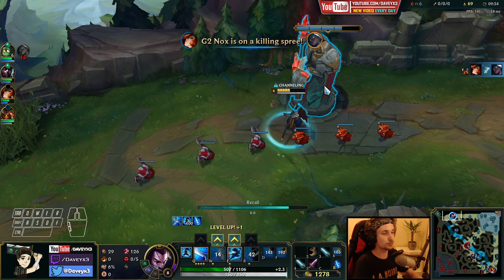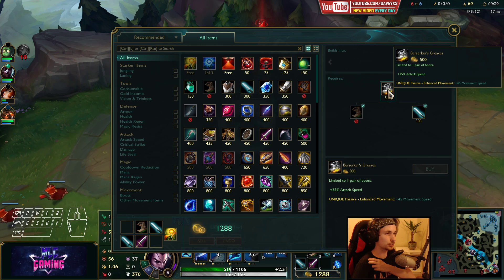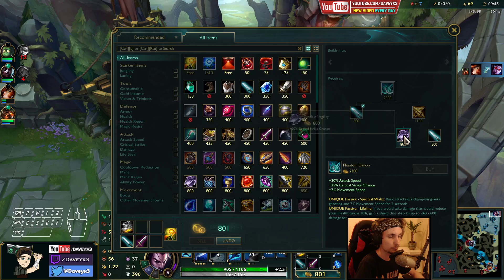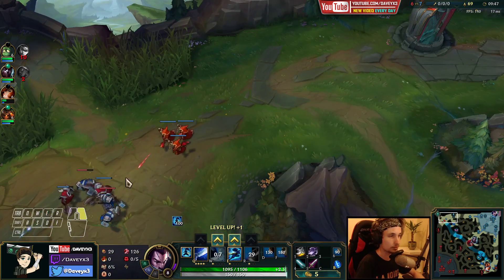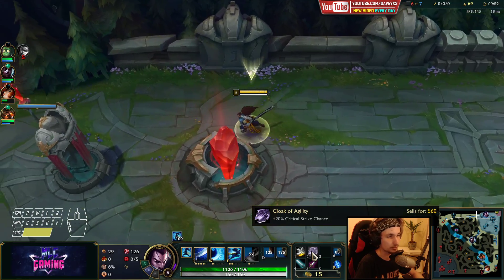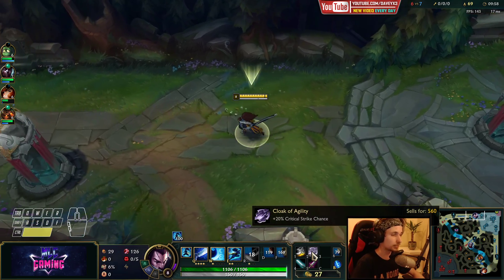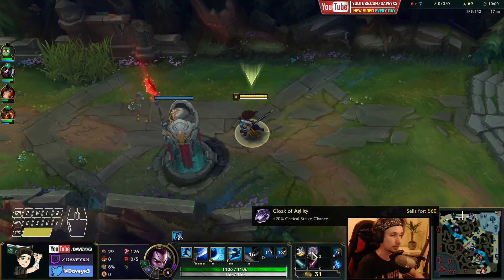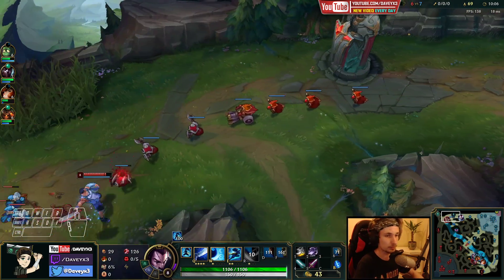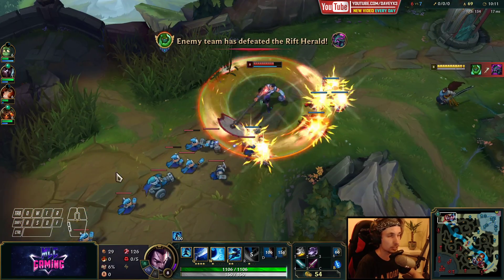We're gonna make our way back to base. We're gonna finish the boots as we need to reposition ourselves all the time. And we're also going to buy the Phantom Dancer now, so I'll just buy the crit right now. Getting the Phantom Dancer is one of the most important things. You can also get the Statikk Shiv but the passive you get on Phantom Dancer is just way better, especially when you play against champions like Darius.